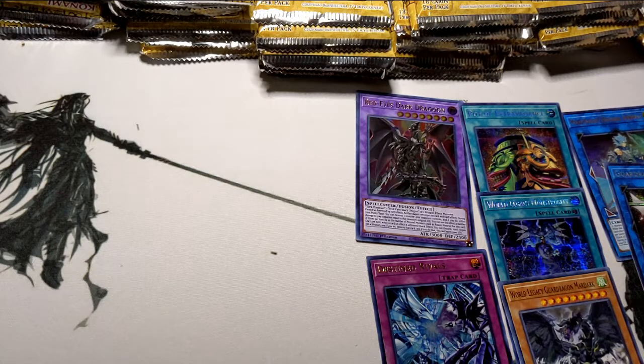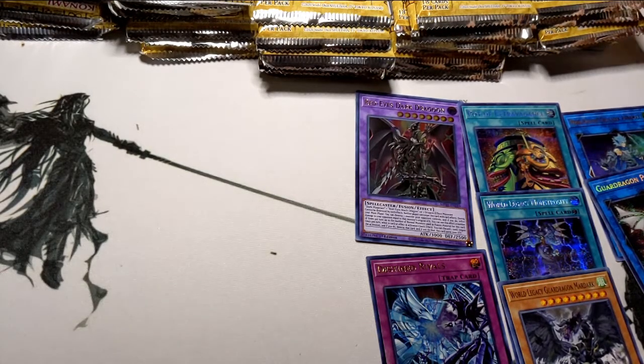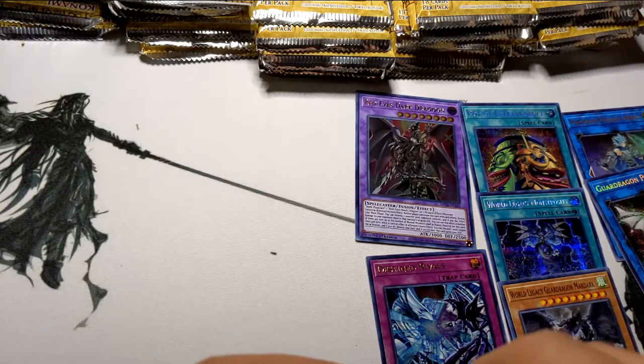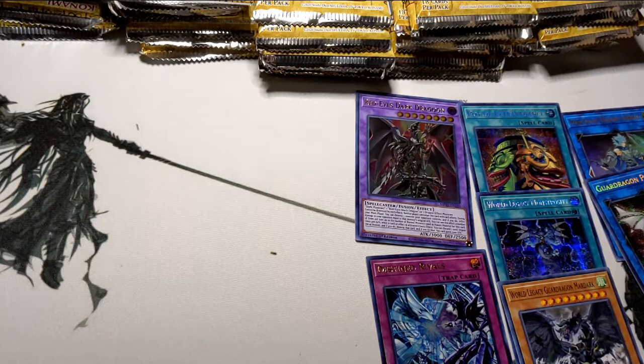Let's put these shinies over here, get some organization going. We are already down our first six packs — two tins are already done — and we have some great pulls already. Let's see if we can get another Red-Eyes Dark Dragoon.